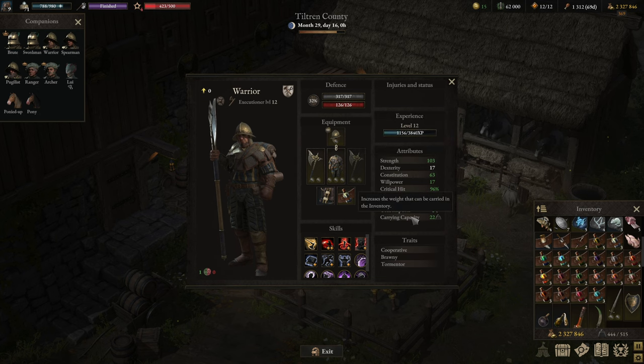The two-target or multi-target build will be the Executioner; the single-target one will be the Berserker. As always, we'll go through the attributes, then the equipment, then the skills of each build, then gameplay footage, and then look at the different builds. Let's start with the Executioner build.